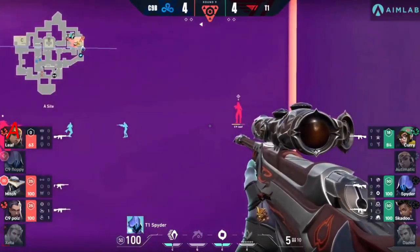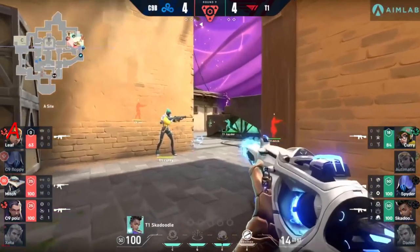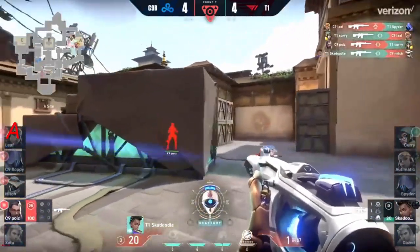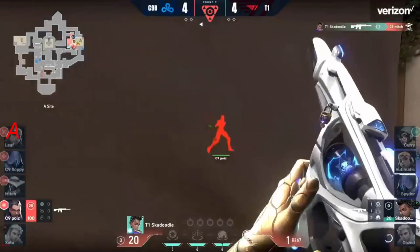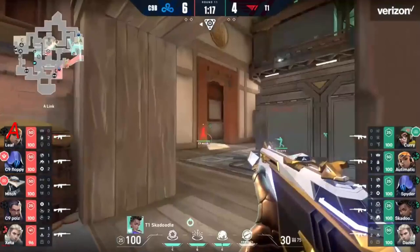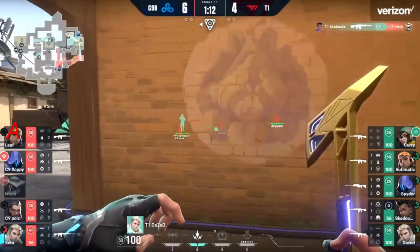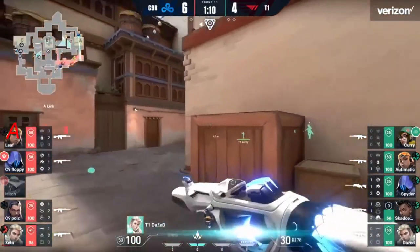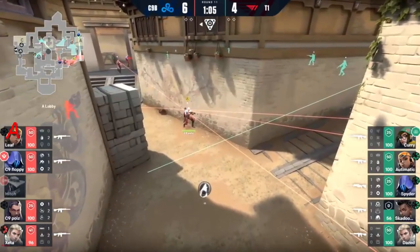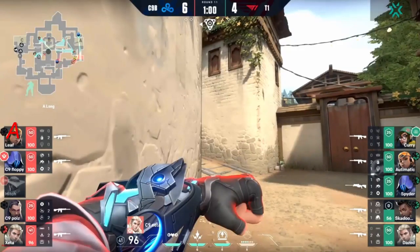Spider is left in a position where he's forced to run through the other side. It's all about timing — they need this peek to work out, but because he's got an op it's so incredibly uncomfortable and you can see it fall apart. A dismiss comes in from Poise. Skadoodle out of ammo has to go for the reload, and the defense owl drone is only going to spot one, so T1 is still guessing how many players are around. With Mitch dying on the lurk, they're still second-guessing — they don't know what's happening towards the C site.